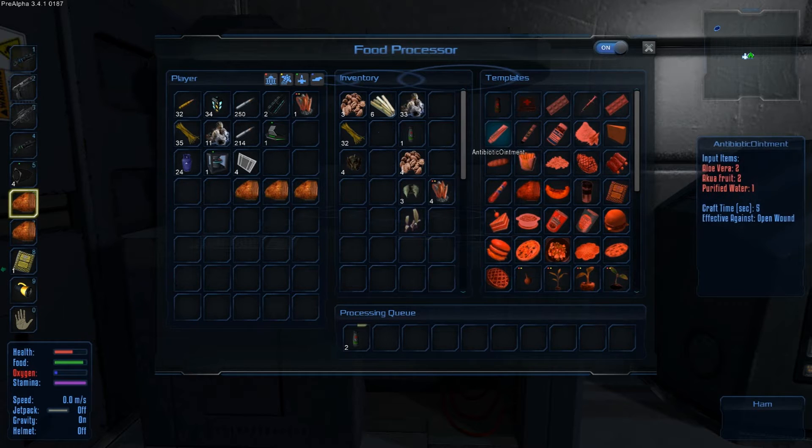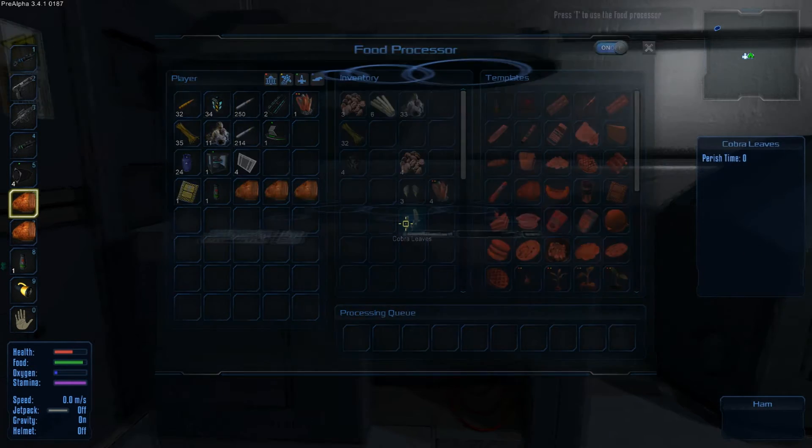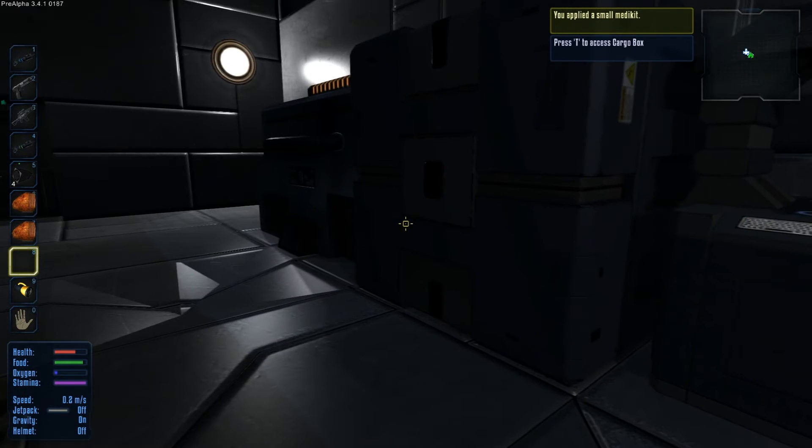How many can I make? Only two - two is good though. Put those rations back in there - I don't need rations because I've got ham. I like ham, ham is good. That's better - now I'm not dying anymore.